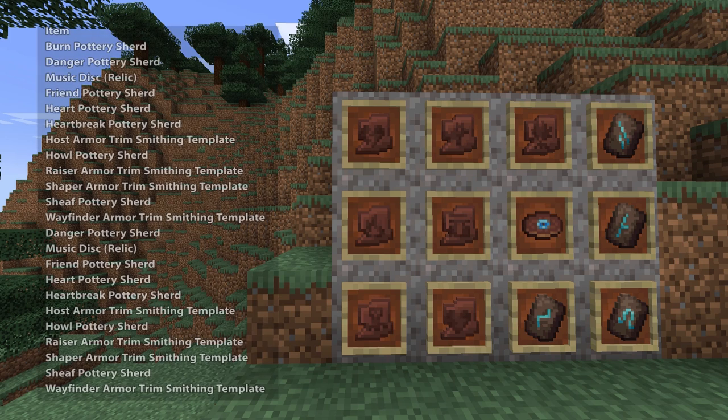Now there are some rare items. These include the pottery sherds, the new disc, and some armor trims. Some of these pottery sherds can be found in other places, but a few of them are only found in the trail ruins, and the disc and the armor trims can only be found in these trail ruins.